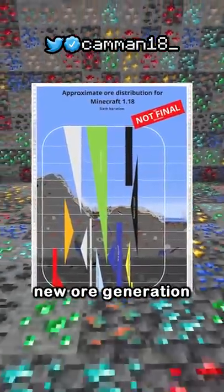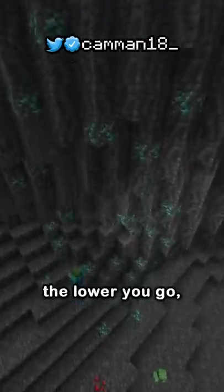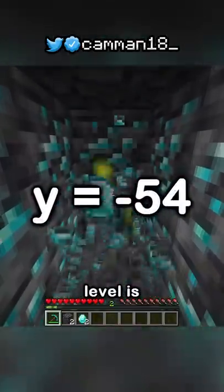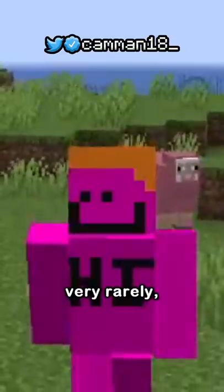This also means new ore generation, with emeralds being more abundant the higher you go and diamonds spawning more the lower you go, being less exposed to air — meaning the best strip mine level is negative 54. Also, mega clusters of hundreds of iron ore can spawn very rarely.